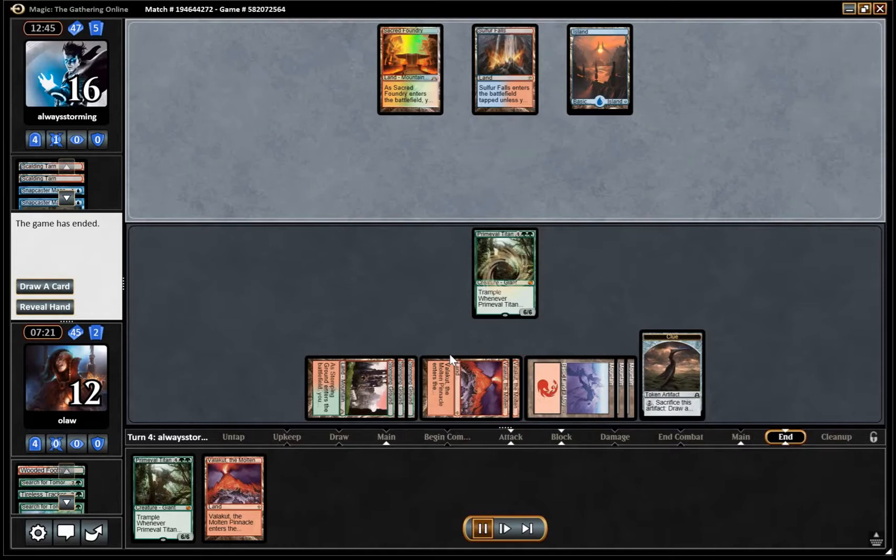Nice and early for us. Even if he did have an answer we were in pretty good shape — if he pathed the Primeval Titan we could have searched up a mountain, dealt six damage, and then had a follow-up Primeval Titan plus another Valakut in hand, so we could have done a pretty insane amount of damage in the following turns. That pretty much wrapped it up — this all went pretty well.